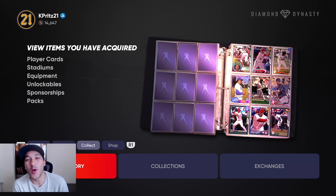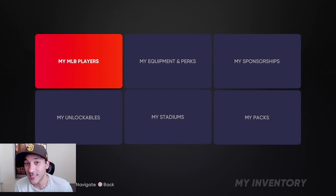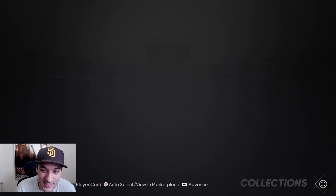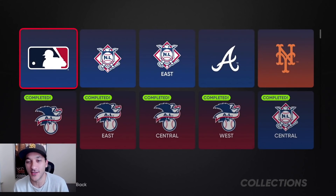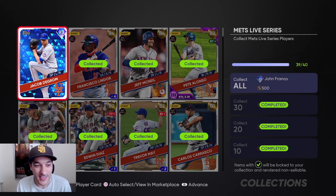Today is the day for the no money spent challenge. We went ahead and pretty much got the rest of the players that we needed, so now we just got to do the final piece of the puzzle — collect these cards and get ourselves our diamond players.